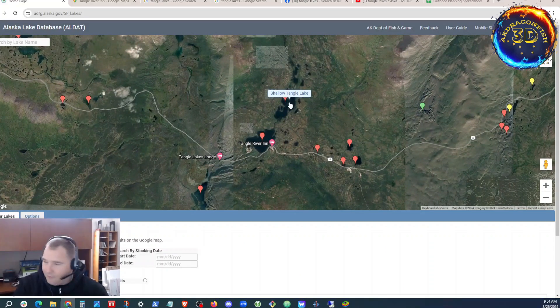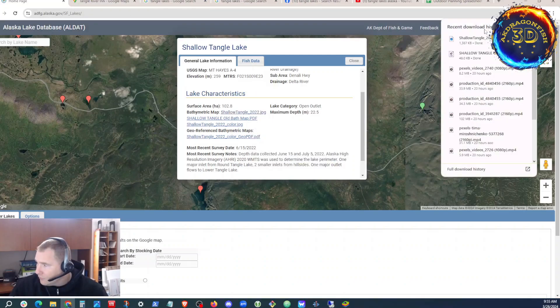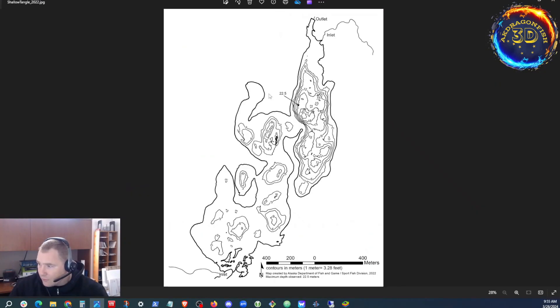I will be taking notes. It looks like some of the depths are 6, 9, 10, 12, 15 meters. Looks like the max is 22 in some spots — 22 max, and that's meters. Looks like the southern half of the lake is really shallow, whereas the north side is the deeper side.